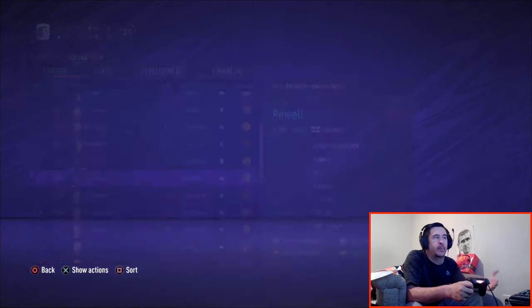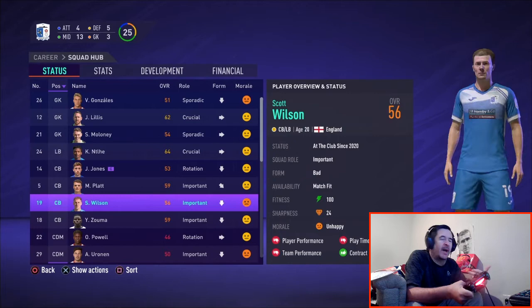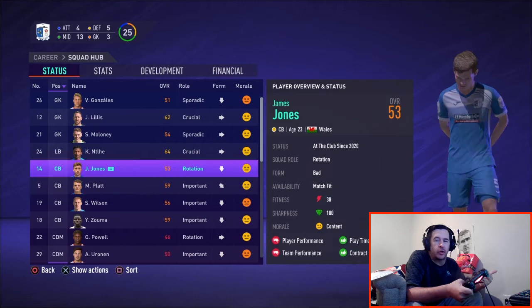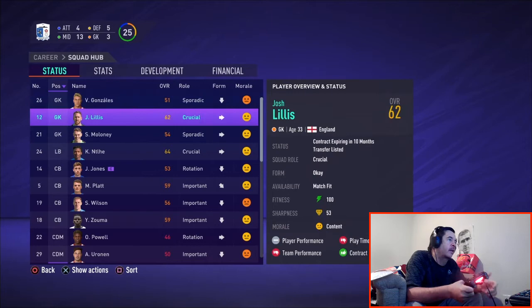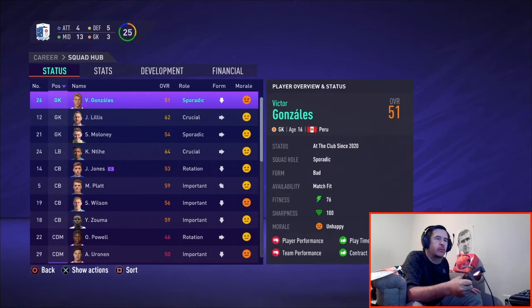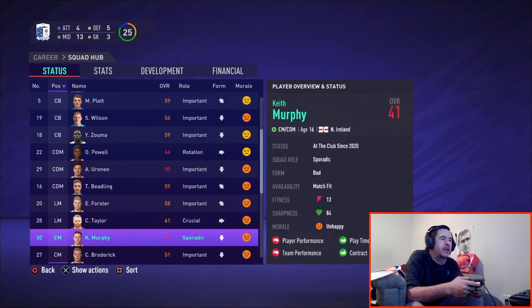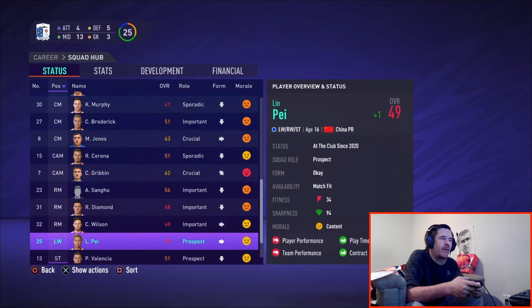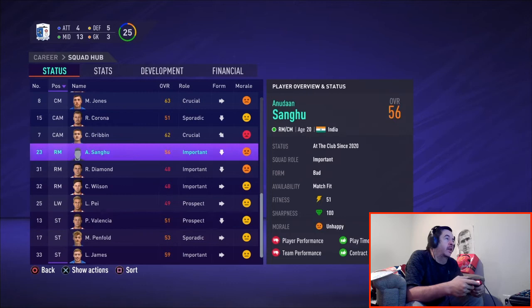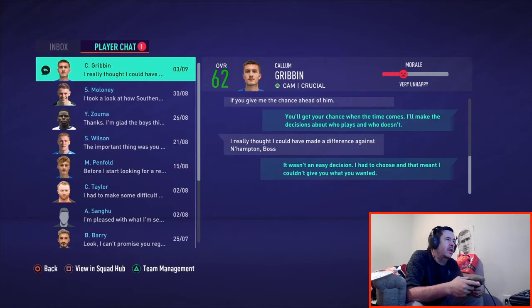When scouting the home countries again, you might leave England open and rotate Scotland and Northern Ireland for Republic of Ireland and Wales, switching every three months. As you progress from League Two, you start opening up more countries — mainly northern European nations like Norway, and some newly added Eastern European countries like Albania and Belarus. It keeps things more interesting as you build your squad.